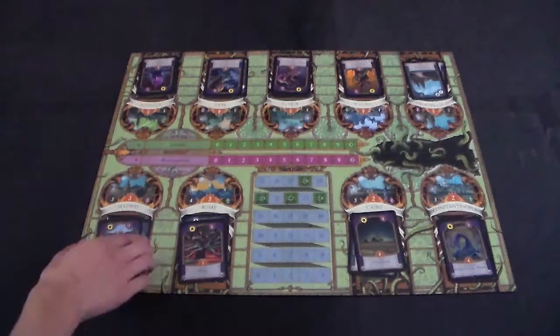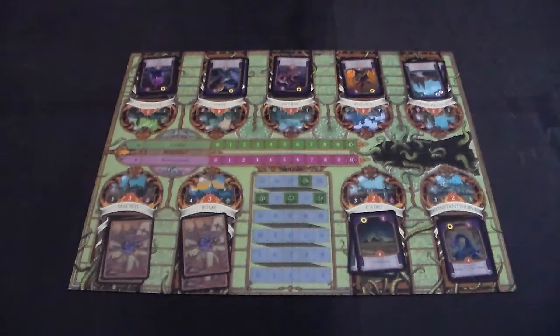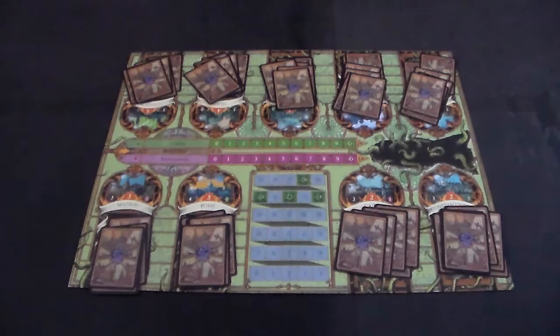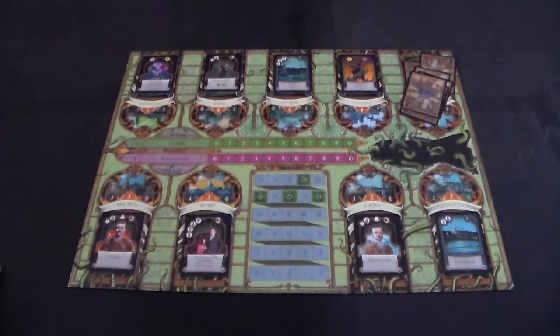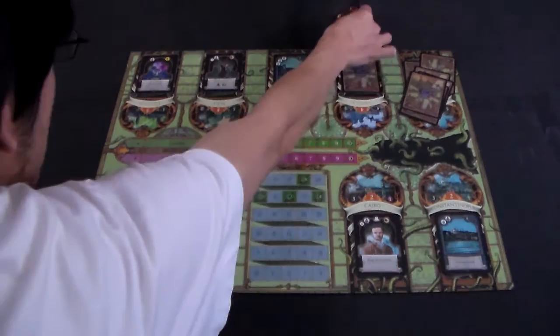Before you place them, make sure to flip all the city cards to confirm they're in the right places. Now shuffle your deck and place the appropriate number of cards based on the number of players. The remaining cards are not used for the rest of the game. Shuffle each city pile and flip the top card over. If you reveal the royalty card of that city, place it under the pile and flip a new card instead.